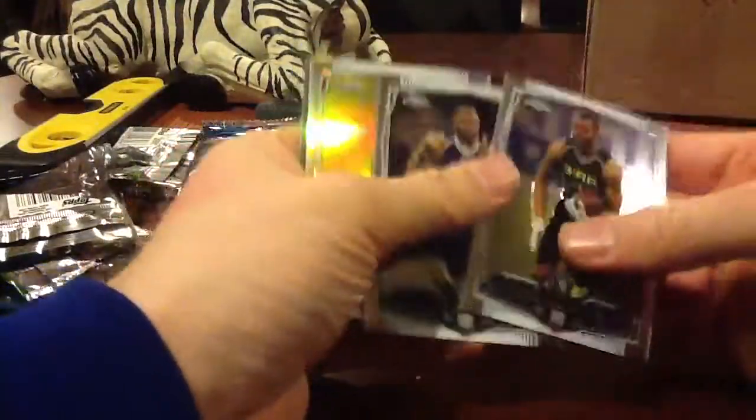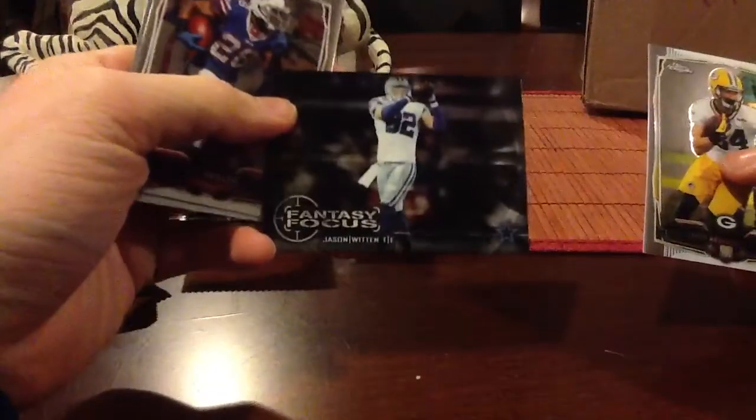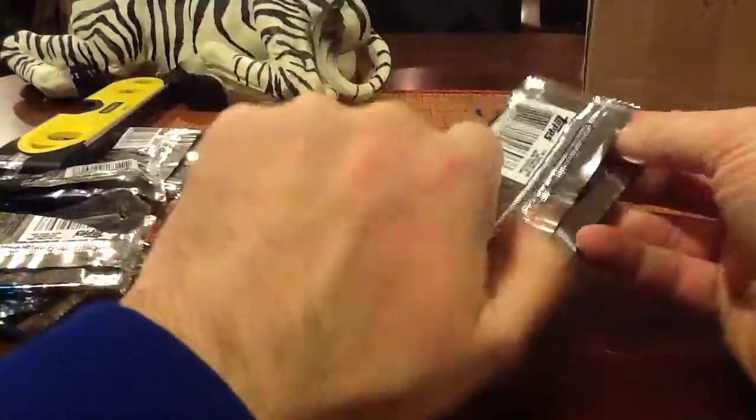Marcus Robertson Blue Wave. I don't even know if he plays for them. Kadeem Carrier Refractor. Fantasy Focus — those are kind of shaky to me. I don't know, they don't do much for me. They're not numbered, they're just kind of a cheap insert.